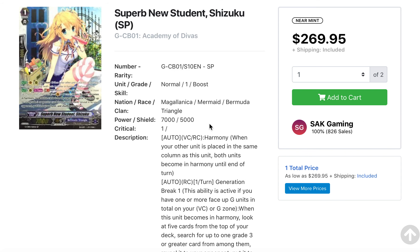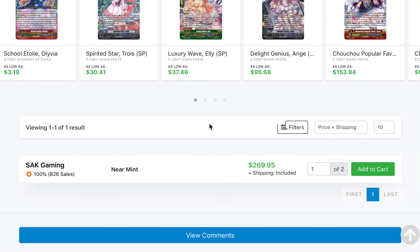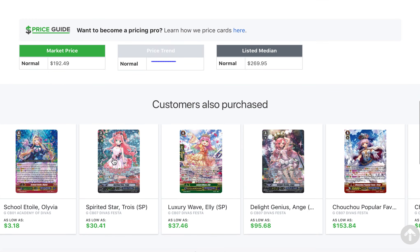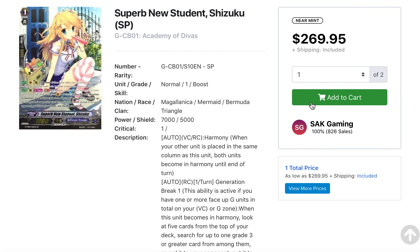One other thing I want to point out — the most expensive SP I saw for sale was Shizuku, even more than Olivia at this point, being almost $300. I don't think there are many for sale — just one. All these SPs from Bermuda have always held value. I'm very curious to see what the Bermudas will hold in the upcoming set, I think called Chocolade Divas, and whether there'll be any SPs. I think a lot of people will be disappointed if we don't see SPs.